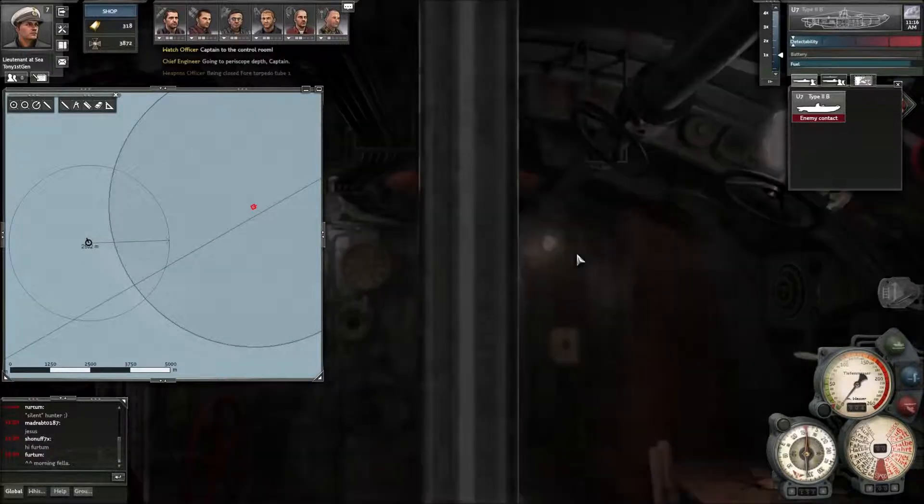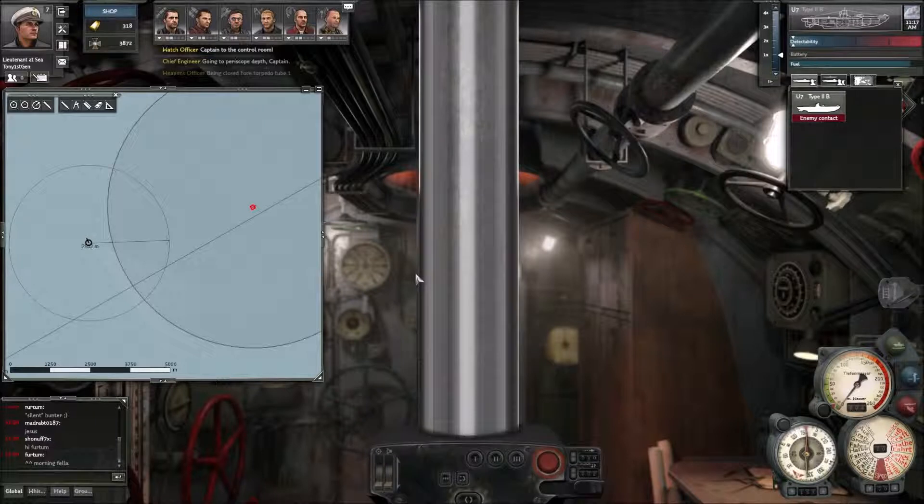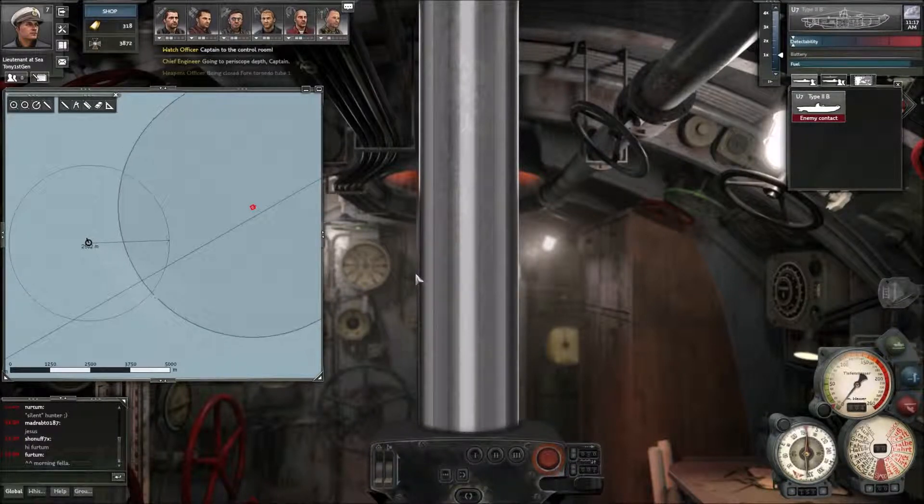We'll go to periscope depth - it's pretty swift. Notice the enemy detection zone is going down and down. We'll go underneath the waves and you'll notice it's completely disappeared - that's because we have no viewing of the freighter whatsoever.